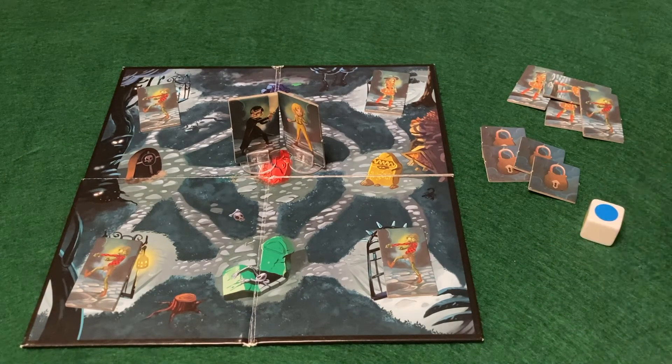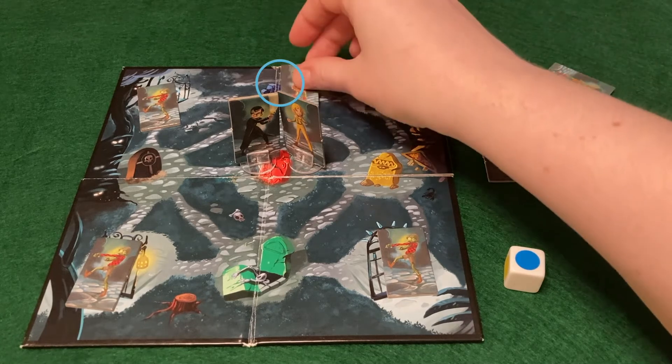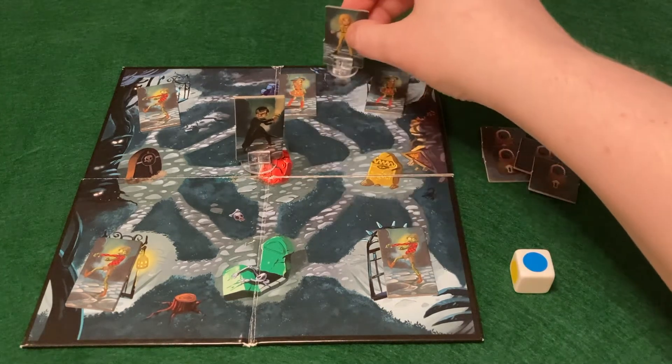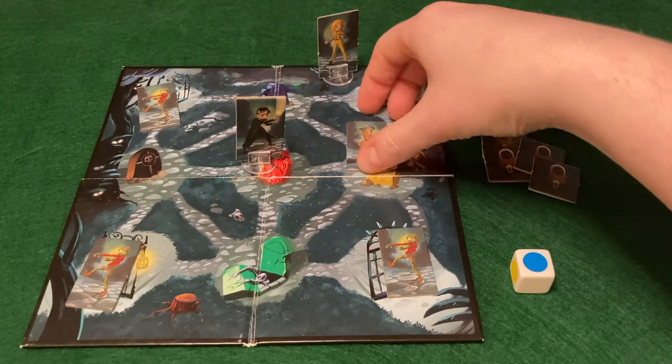On your turn, roll the die and place a new zombie on the tombstone matching the color you rolled. If you rolled white, you've lucked out and you don't need to add a zombie this turn. Then you can choose to move up to one space in any direction. You cannot move onto a space that has 3 or more zombies on it. Whatever spot you end up on, you can eliminate any zombies there.